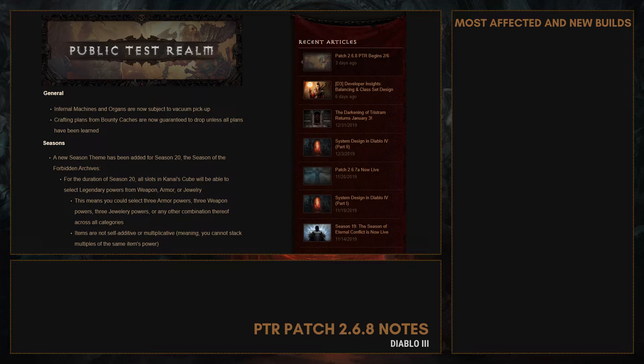Another important thing is the new season theme for Season 20: the Forbidden Archives. For the duration of Season 20, all slots in the Kanai's Cube will be able to select legendary powers from weapon, armor, or jewelry. This means you could select 3 armor powers, or 3 weapon powers, or 3 jewelry powers, or any other combination. At the end of Season 20, everything will go back to normal.